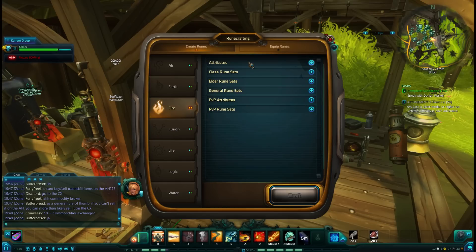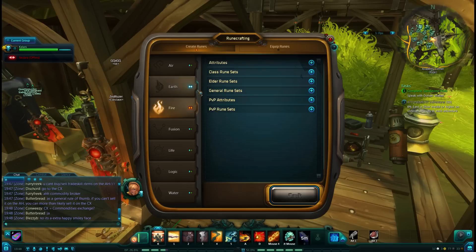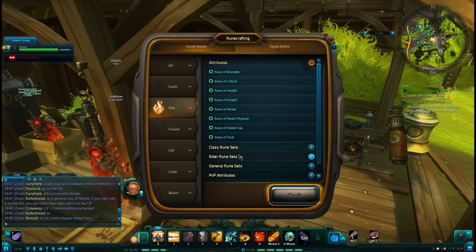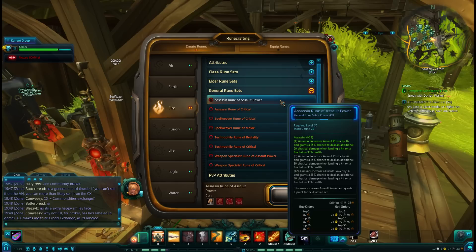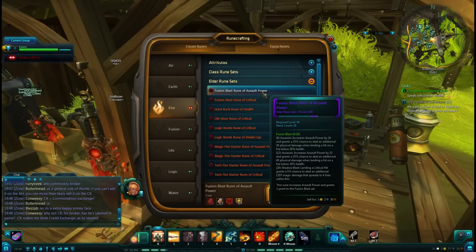This goes for pretty much everyone, but fire has the chance to give me Brutality in the attributes. So it gives me Assault Power, which everybody's after, and it also gives me Brutality, which is my Assault Power stat anyway. So, failing everything else, if I don't have the necessary materials for Assault Power runes, I can still throw in a Brutality and it's okay. What we're looking at is Assassin Rune of Assault Power, and then in Elder Runes, Fusion Blast Rune of Assault Power.